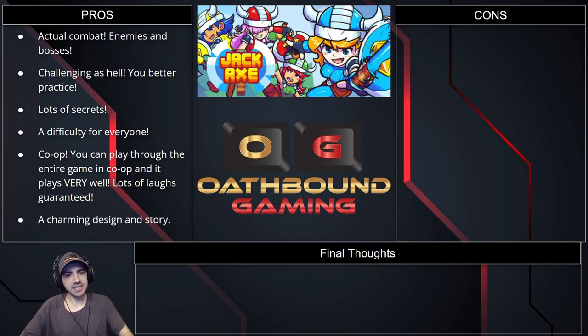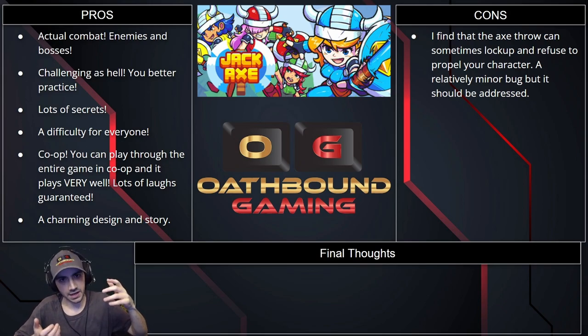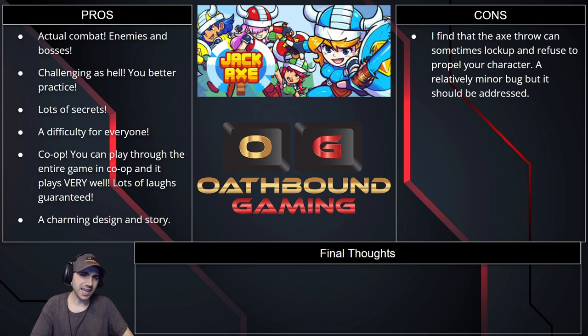The game has a charming design — it's got a pixel-type classic design to it, but with an anime JRPG character bust design when characters are chatting in dialogue as the story progresses. They did a really good job on that. Cons: I find that the axe throw can sometimes lock up where you'll throw the axe, try to propel yourself, and the character will move a little bit and get stuck. It doesn't happen enough to be a major bug, but it can get a little frustrating — I'd consider it a minor bug and I hope it gets addressed.